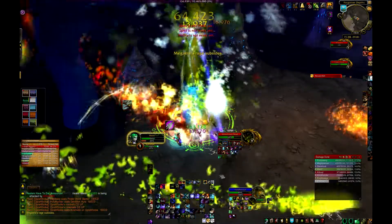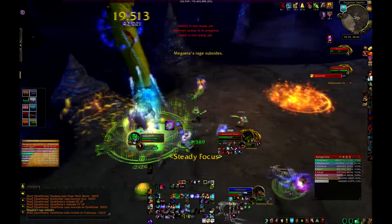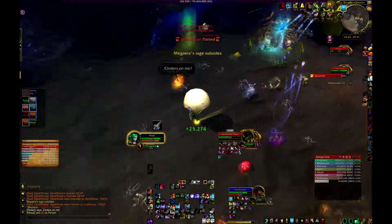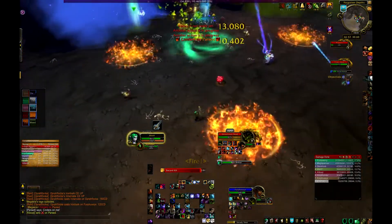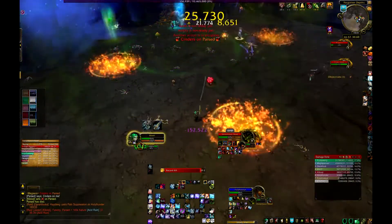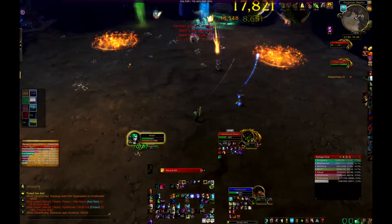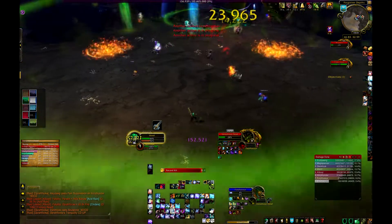For a hunter, it's a fairly simple fight — just DPS, DPS, DPS. A little bit of running around but not too much. If you get Cinders on you, run away. If you get Frost Beam on you, run away. If you have a Venom Explosion on the ground, run away from everyone else.